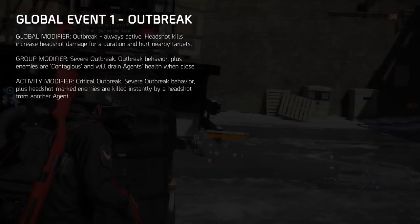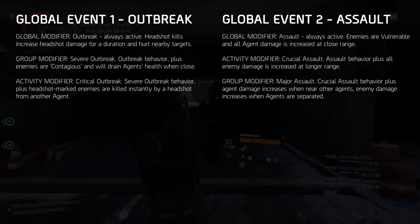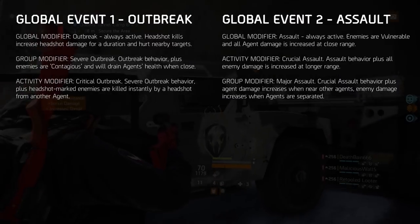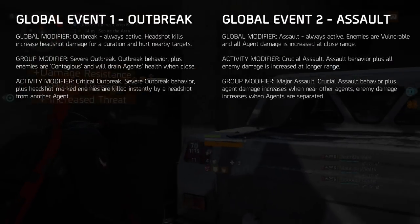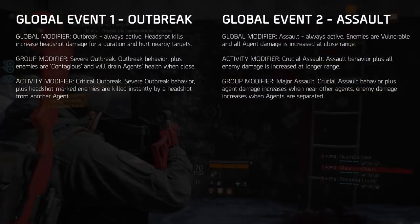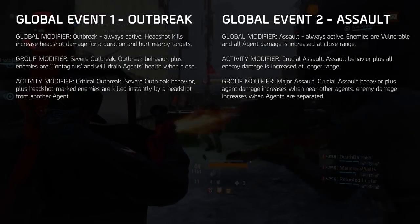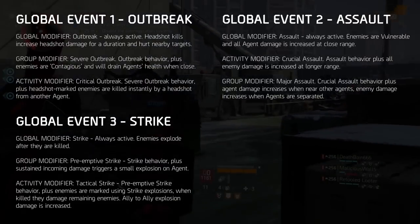To get the most out of this event, hit your headshots and keep some distance between you, the enemies, and your allies. Sniper and ranged builds will be most effective. In contrast, Global Event 2 - Assault - is all about close-range combat. The global modifier is: enemies are vulnerable and all agent damage is increased at close range. The aim is to get up close and personal with enemies, but also stay in close proximity to your fellow agents. Having distance between you and your allies will have NPCs doing more damage, so get cozy. Shotguns and SMGs will do well here.